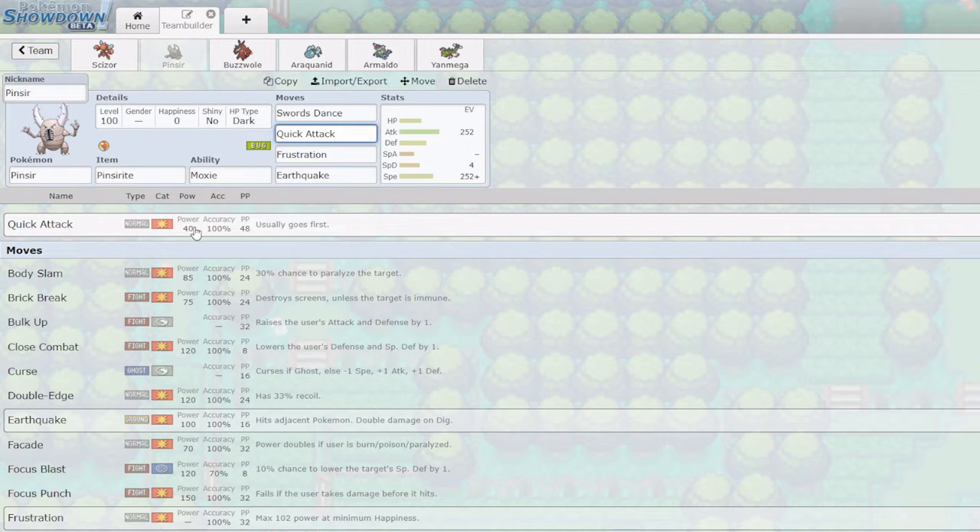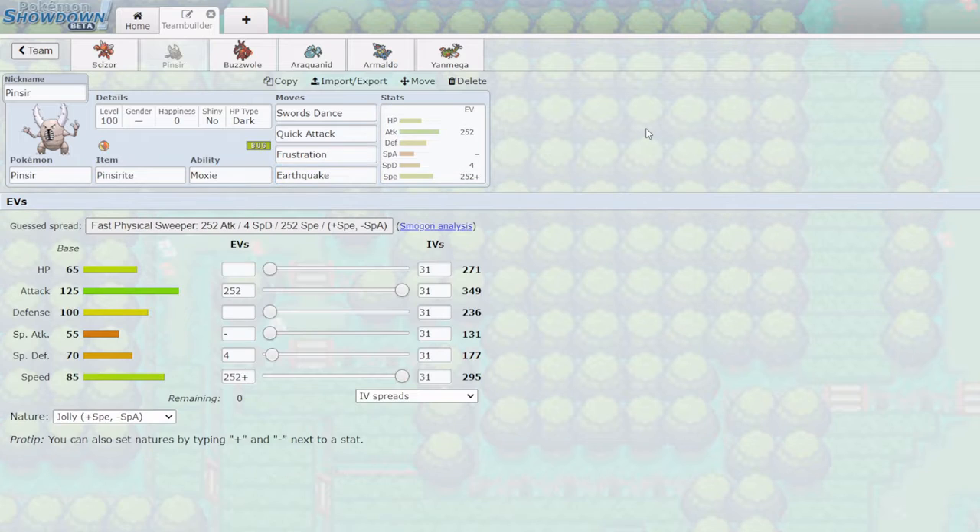When Pinsir Mega Evolves, Aerilate makes Quick Attack a Flying-type STAB move boosted by 1.2x power — it becomes a really big threat. Frustration is super important — I suggest using Frustration over Return on Pinsir, because when it Mega Evolves it becomes a Flying-type attack. If a Ditto copies it, it could reverse sweep your team with a Choice Scarf Return. However, Ditto's on Pokemon Showdown default to max happiness, so if your opponent hasn't changed to minimum happiness, Frustration has a base power below 20 and won't do much. Earthquake is really good for Fire types and Steel types that can wall my Frustration and Quick Attack.